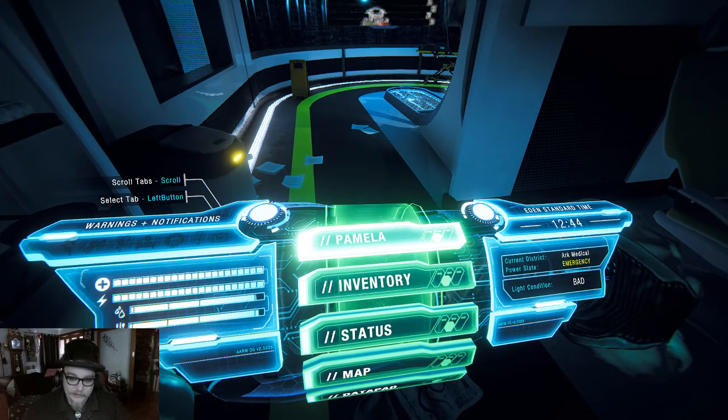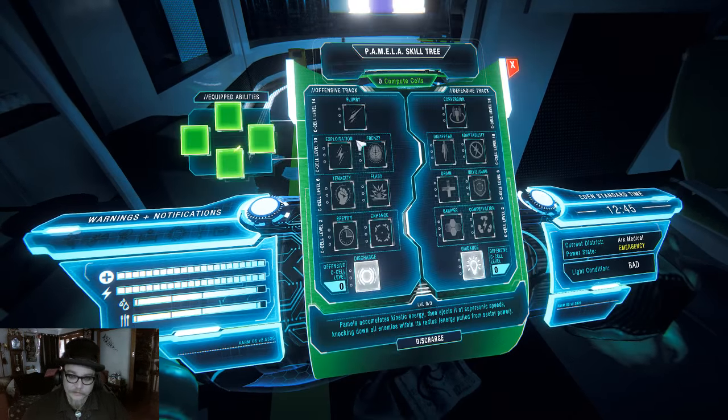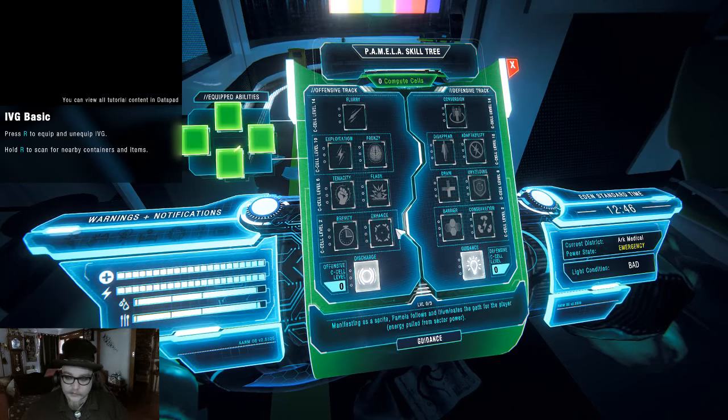So we have this thing on my arm where I can look at my status, inventory, talk to PAMELA, and give her upgrades — but we can't do that yet.